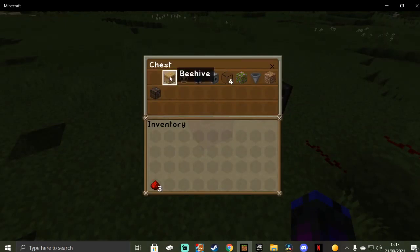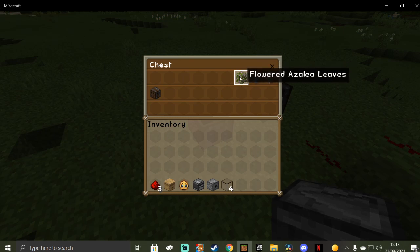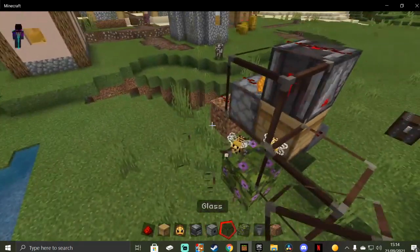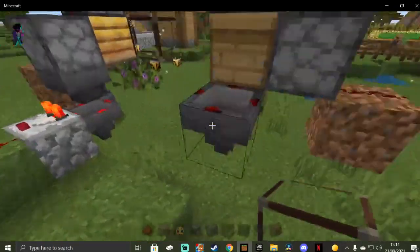The items you'll need for the honeycomb farm are: three pieces of redstone, a beehive or bee nest, one bee, one observer, one dispenser, four pieces of glass, a flower or flowering azalea of any sort, a hopper, one random block of any sort, and one chest. The glass is not required — you can just have it open.